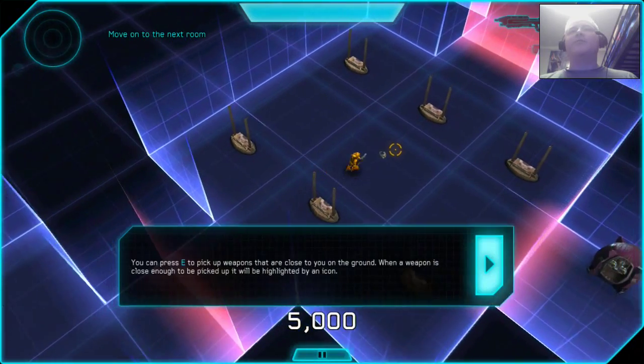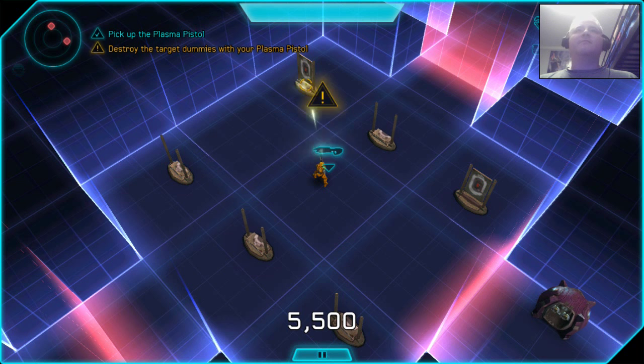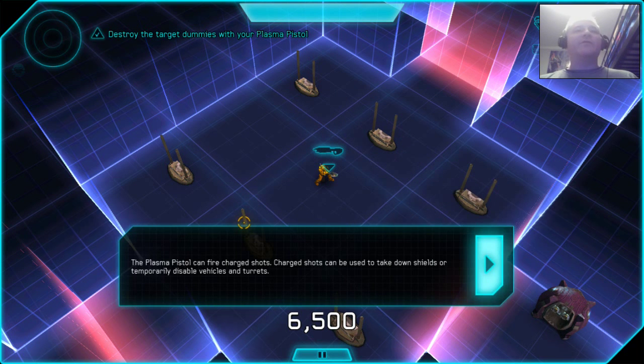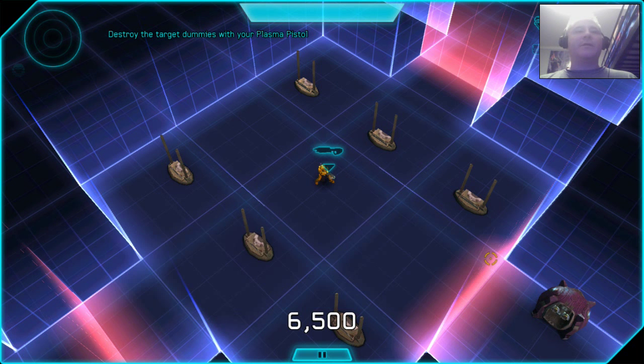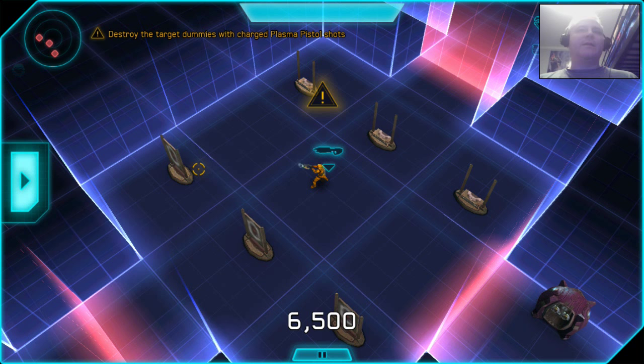Now I have to press E to pick up this gun — it's a plasma pistol. Then I have to charge it by pressing and holding down the left mouse button until it sounds correct, and then I let go of the charge.